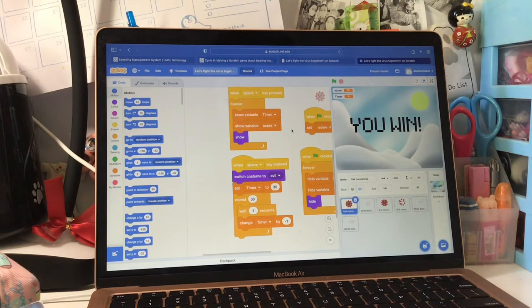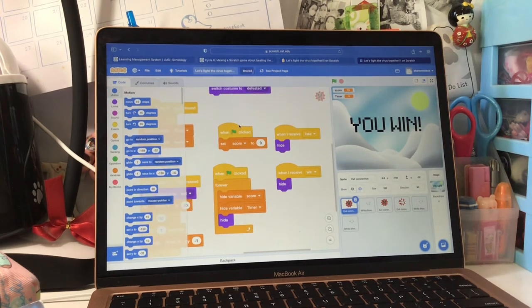This code is to show an evil look of the coronavirus when your game starts, and also for managing your time. This code is to hide the score and timer before you start the game. The last two codes are for hiding the sprite when you end the game.